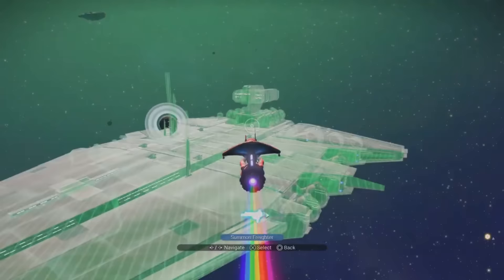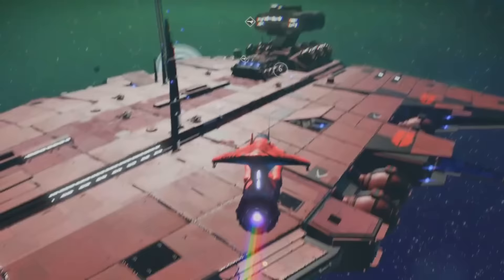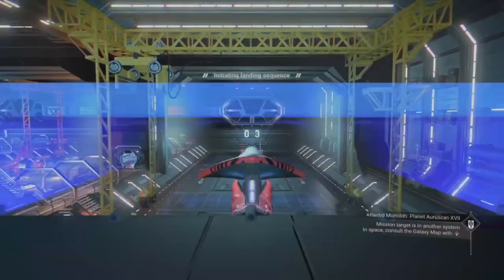Freighters are basically colossal interstellar starships — think of them as a cross between your starship and the space stations. You can purchase them using units, but you can get your first Freighter in your save for free, which I'll show you how to do in just a minute. Since the Endurance update you can also totally customise your Freighter by building an epic base inside of it.